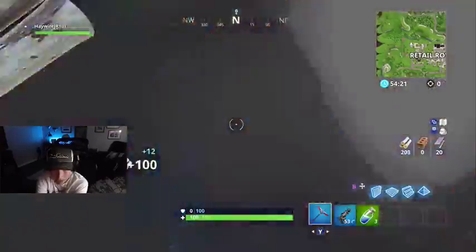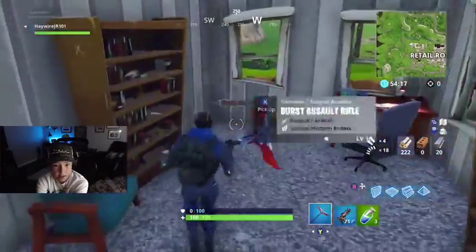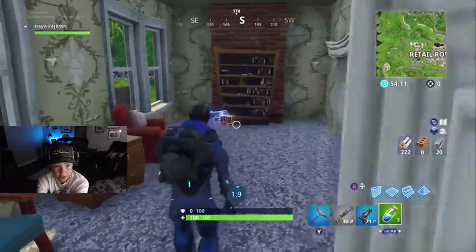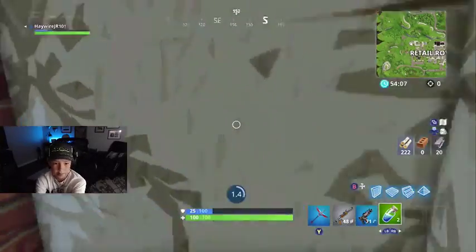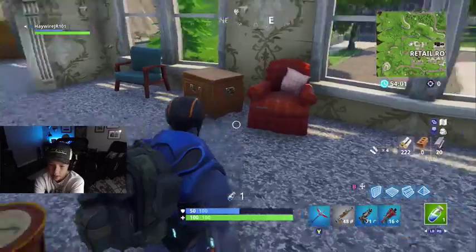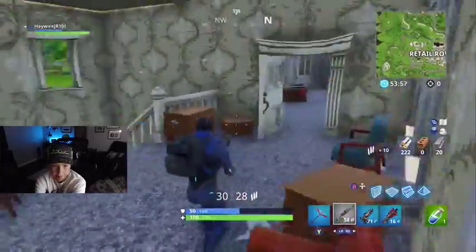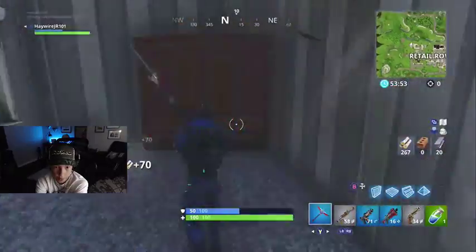As you can see, we got a little submachine gun. By the way, breaking just one wall will give you a lot of mats. I don't know why, I just want to drink the shields — I have no need for them, but I feel safer. Really, the only thing you need in this match is meds. You don't really need shields unless you got that chug jug, then you got both.